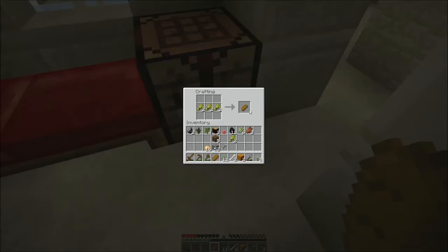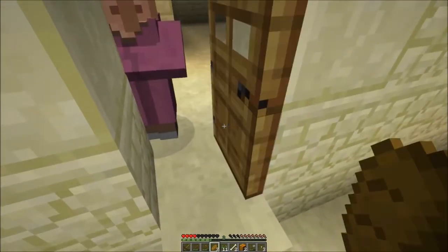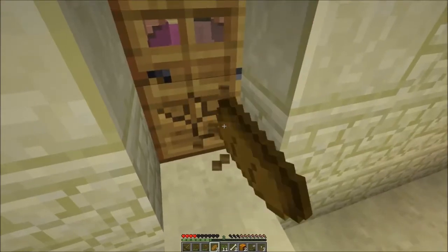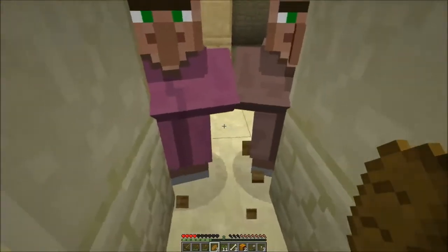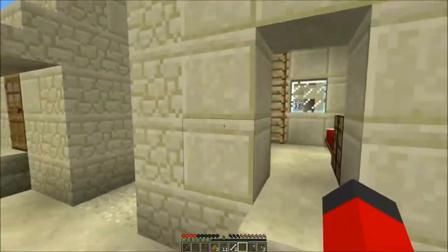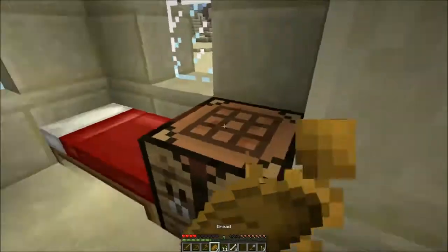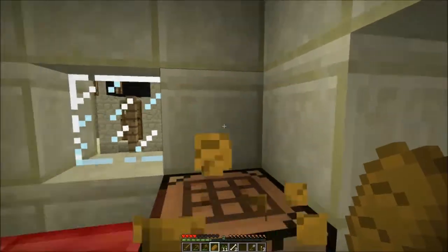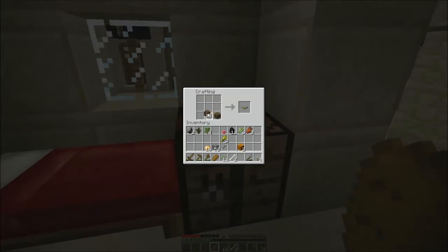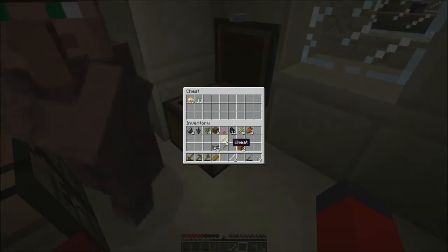I don't have an oven yet. I can make more than that. I need to make a chest too so I can clear some of my stuff. We have enough for a chest. I really just don't want to carry all of this stuff in my inventory. I don't really need unfilled potatoes, or seeds, or wheat.